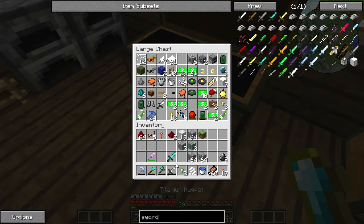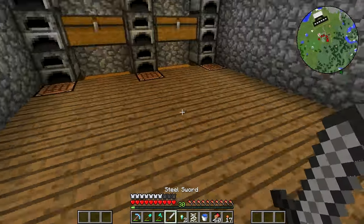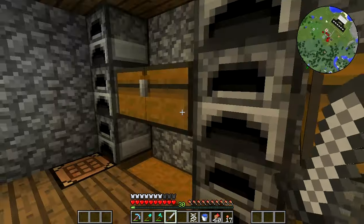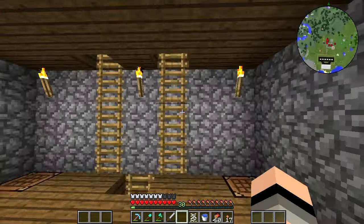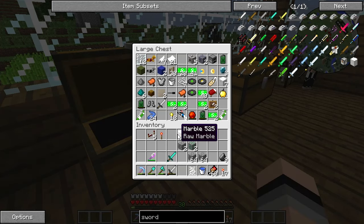I have titanium in there and then I have uranium there. This is good because I have enough titanium, and I just need one uranium ingot or one uranium block. That makes me one ore closer to making this ultimate sword, and then I'll try enchanting it. That's going to be awesome.